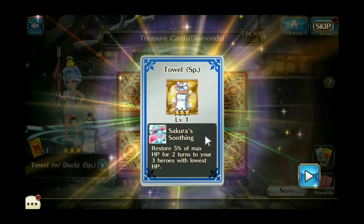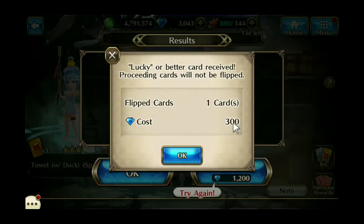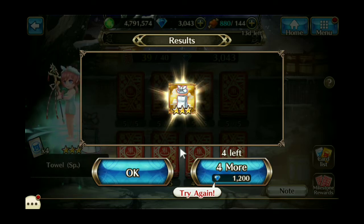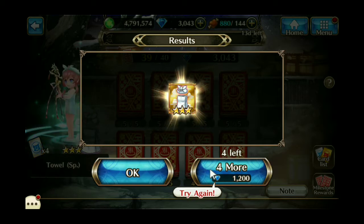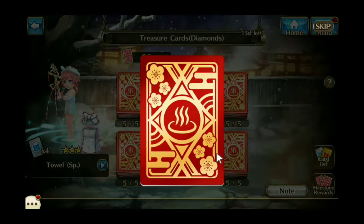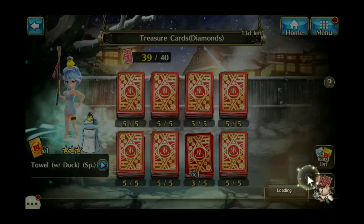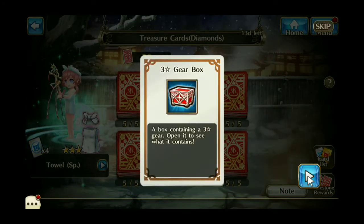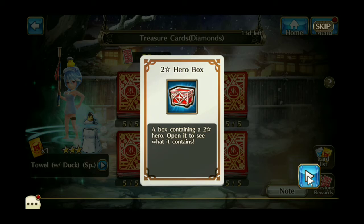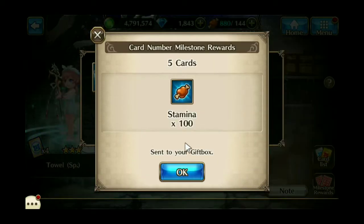I got a towel for Sakura. It makes you pay each one individually. I got a two-star hero box, a three-star gear box, a crystal key, another two-star hero box, and a hundred stamina.